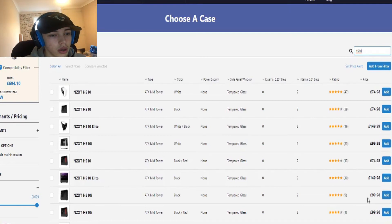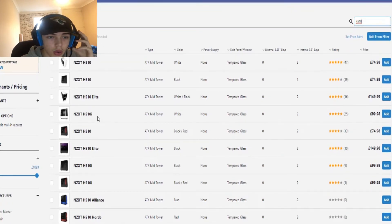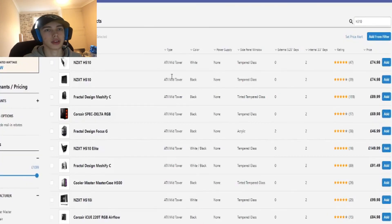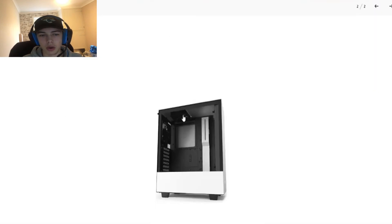I'm torn on color — I don't want red since it won't match the blue LED strip on my Sapphire GPU. White looks nice but might get dirty. For the sake of this build walkthrough I'll go with the white H510. It's a really nice looking case overall and that's what I'm going for.